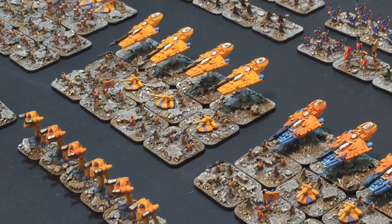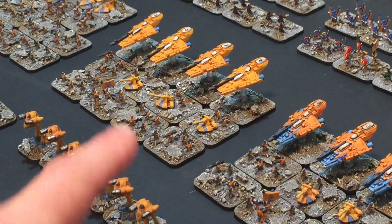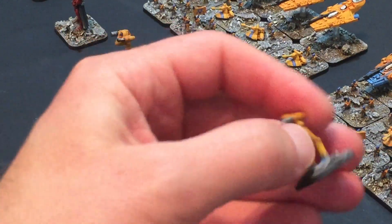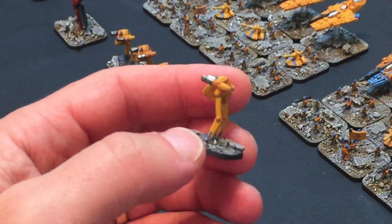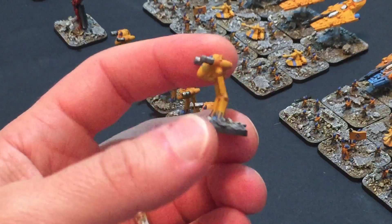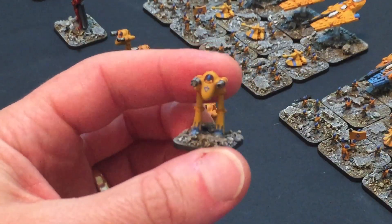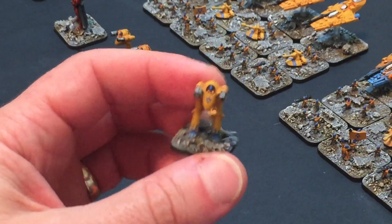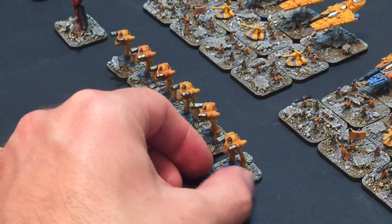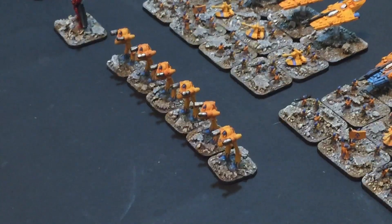The next unit across is exactly the same. And at the front there we've got six of the War Walkers. These are the original Rogue Trader-era Epic Space Marine metal ones - they're combat models from a long, long time ago. So a detachment of six of those.